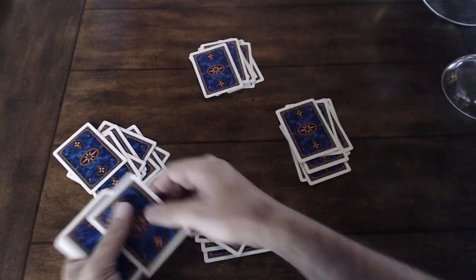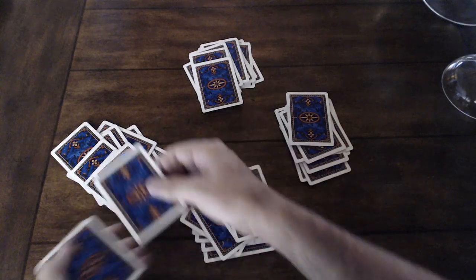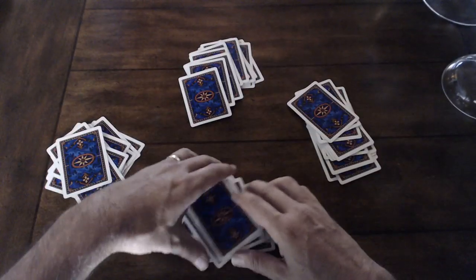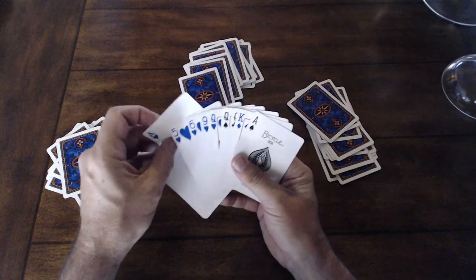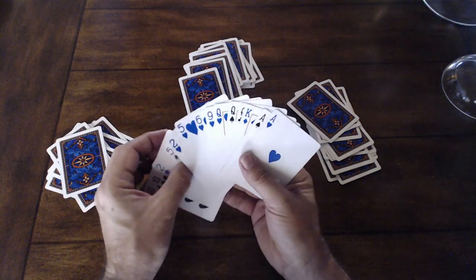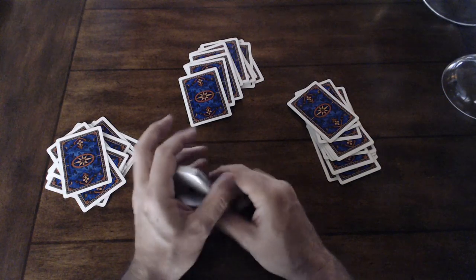After everybody has either decided to call a Grand Tichu or not, you deal out the rest of the cards to the players. Let's go ahead and look at my hand to show how I arrange them. Got these last six cards, so I continue to put my cards together lowest to highest. Got a couple tens here.